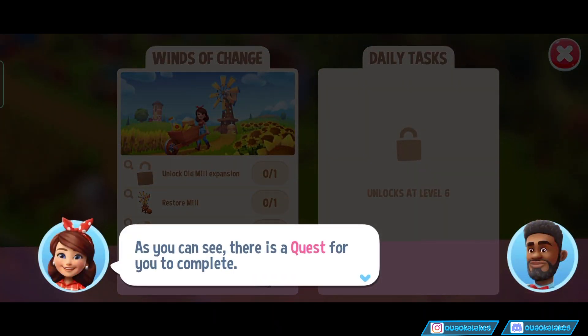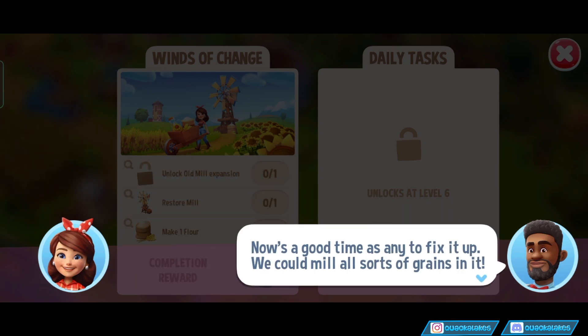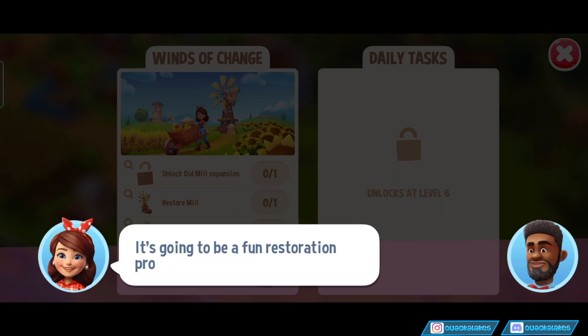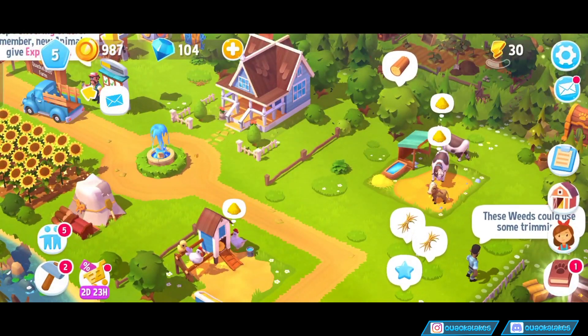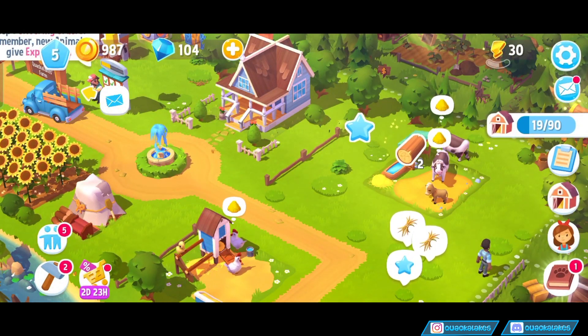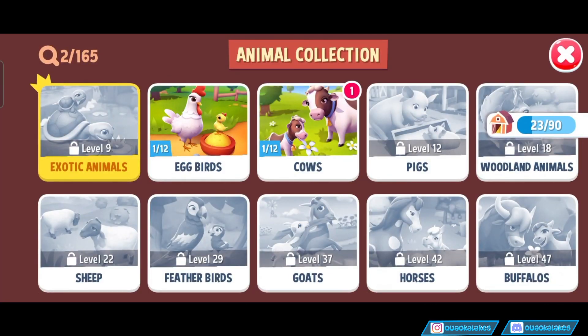As you can see, there is a quest for you to complete. Oh yeah, looks like it. The old windmill on the farm's been run down forever. Now's a good time as any to fix it up. We could mill all sorts of grains in it. It's gonna be a fun restoration project. Let's do this. So we need to unlock the old mill, restore the mill, and make some flour. I guess we can do that at some stage.